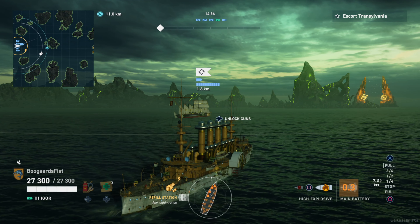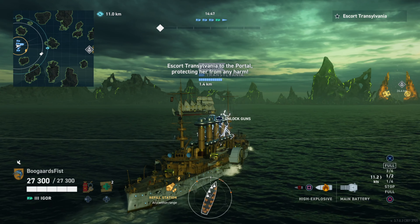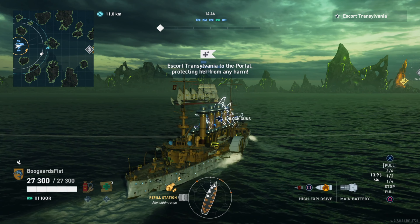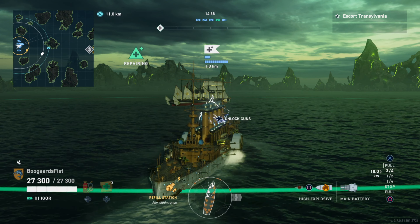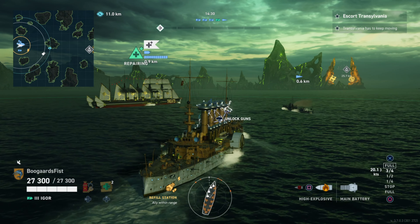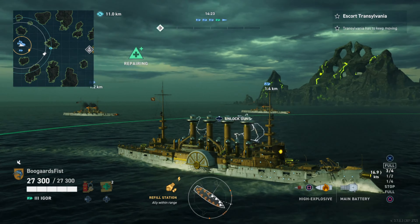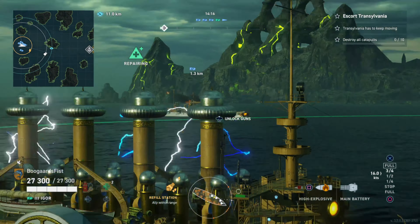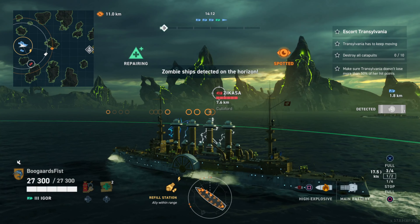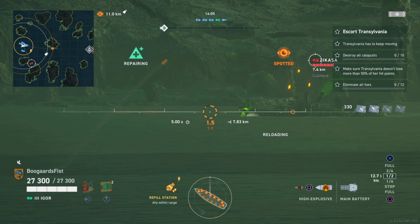I know the strategy that should be employed and we'll take you through it step by step. Basically what's going on here: you're in the ships — you can play a destroyer, cruiser, battleship, whatever you want. I've got a cruiser in this instance. There's the mothership Transylvania with the circle around it. Now the circle is kind of the most important thing if we're going for five stars, because the second requirement is that Transylvania has to keep moving. It'll only keep moving as long as one person or more on your team is in the circle around the ship.